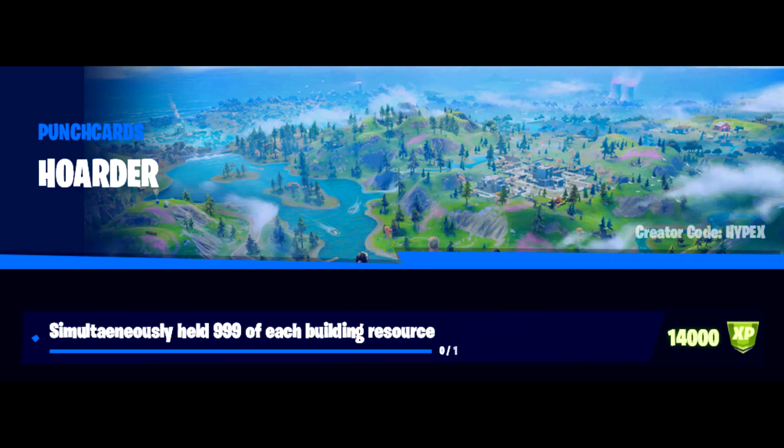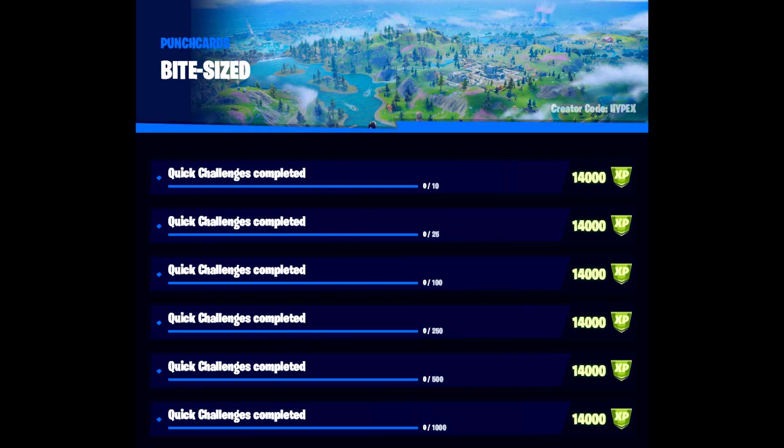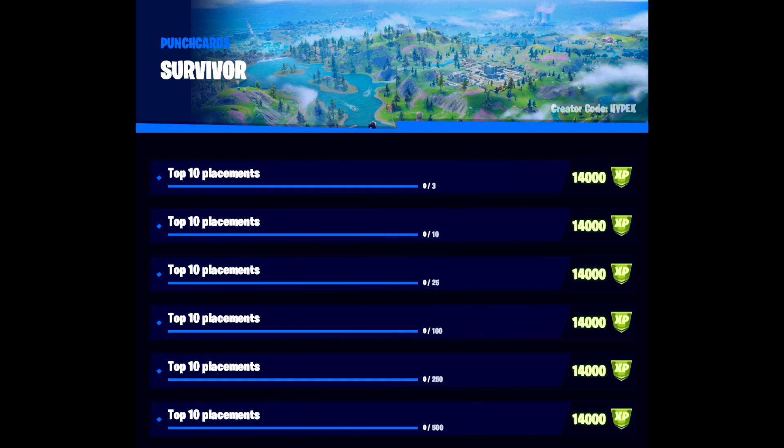Then comes Hoarder, which is simultaneously holding 999 of each building resource — basically getting to max mats. That's all you have to do, it's only one challenge. Bite-Sized is quick challenges completed — the new ones on the side of your home screen, worth 14k XP at the start and then 1.4k after that. They seem to be almost infinite and are a nice addition. Next we have Survivor, which is basically just getting top 10 placements. Team Rumble would be the easiest way since every game is top 10, otherwise squads.